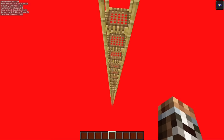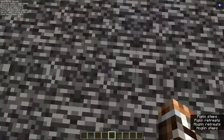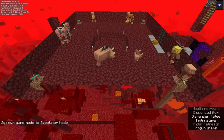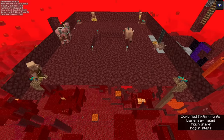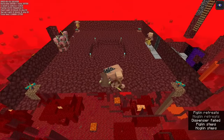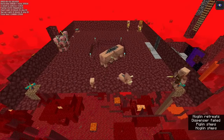The AFK spot for the piglin farm is high over the nether roof. Mobs can spawn within 128 blocks of the player, so the spawning area for the farm is 127 blocks below, in a small room that you carve away from the netherrack, just under the nether roof, so that it's the only spawnable area around the player. The farm is located in a crimson forest biome, since piglins commonly spawn here, and adult piglins are the specific type of mob that we'll need in a bartering farm.